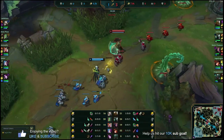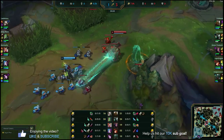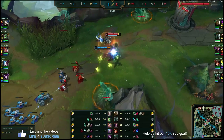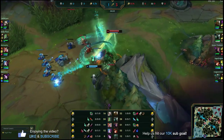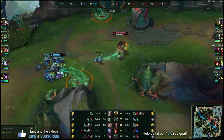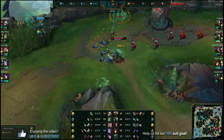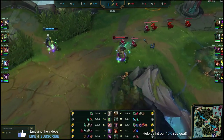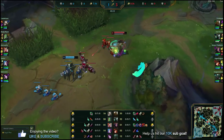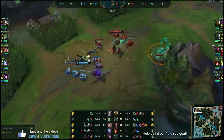We spent our gold and we're now ahead on items with boots and a ruby crystal — not a lot of attack damage but stat wise we're ahead of her. We're going to try to keep her in this lane as long as possible. She E's into us again and we just W her and try to land a Q. Those tentacles are hitting her every time we use W. You want to make sure you're using W to clear minion waves near your tentacles and also on enemy champions when possible.